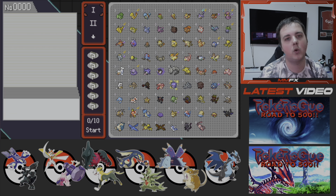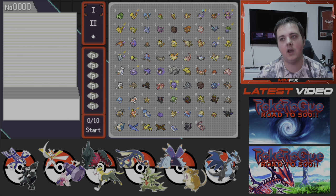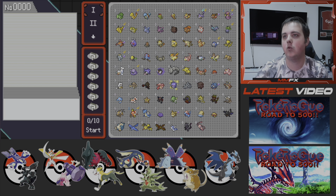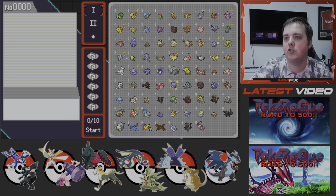First of all, let's go over what shinies I recently got and how it's increased our account overall. As you can see, we've got quite a few: Charmander, Rattata, Ekans, Oddish, Pikachu, Machop, Poliwag, Grimer, and Magikarp — that's from Kanto.